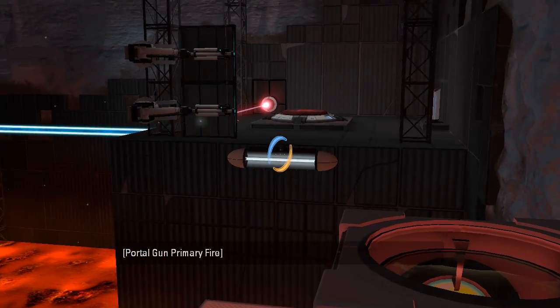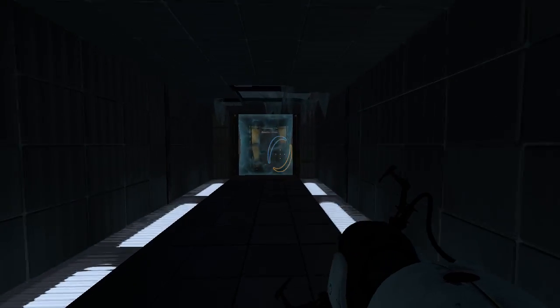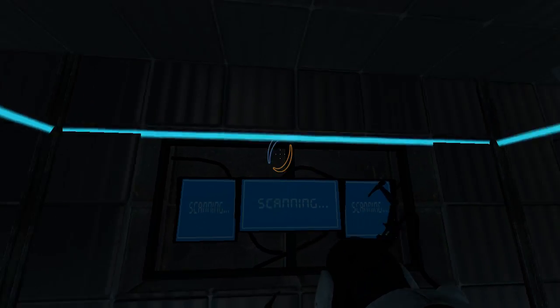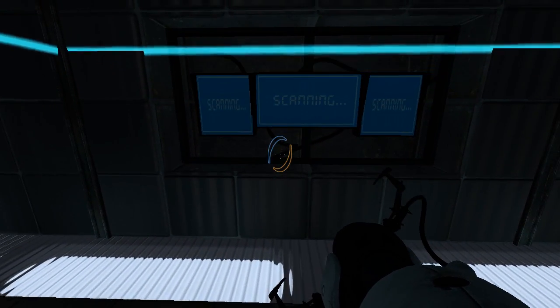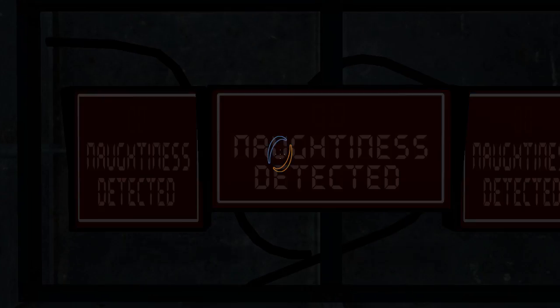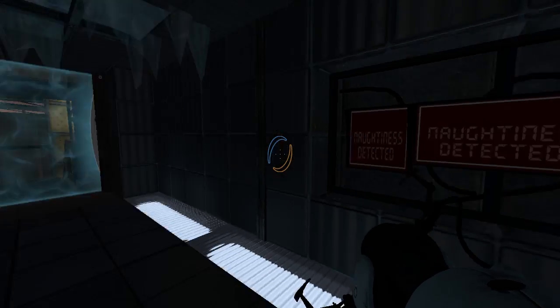Alright, guys, as always — wait, what? We're getting scanned to see if we're naughty or nice. The narrator says: 'I see you've chosen to remain naughty. Sad. Now I have to take away your holiday name, presents, and kill you.' What?